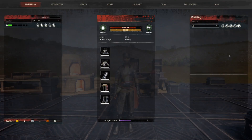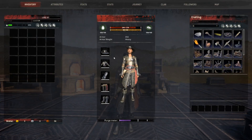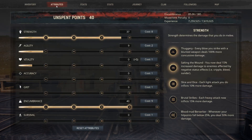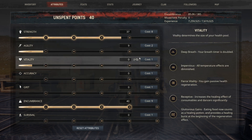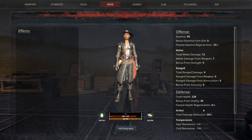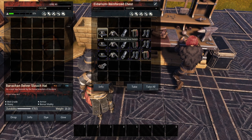Jumping right into it, if we take a peek at this armor, it is a heavy armor. This is the version made without a thrall for early game. You can see it gives me 356 total armor. Under the attributes, it gives me an additional 5 in vitality. Looking at the stats, it's a 58% damage reduction with 2 points of resistance in both cold and heat.